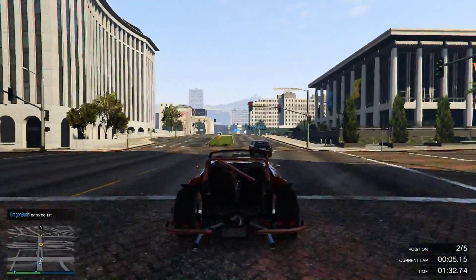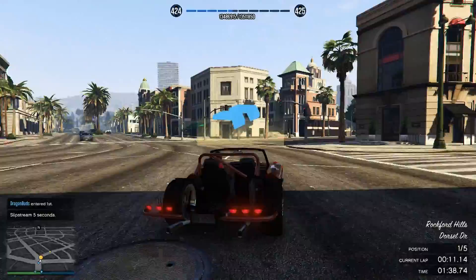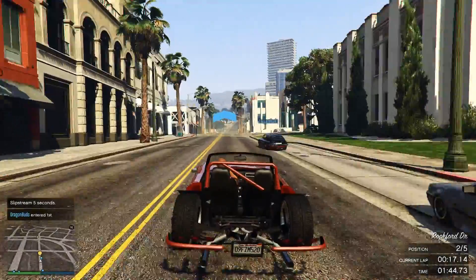Once you've placed down everything you need — including the trigger, the photo, the title, etc. — go over to Props and then head over to Vehicles. If you want to place down any of the new cars, they'll be under Muscle, also known as Lowriders. Just find the car you want and place it down.